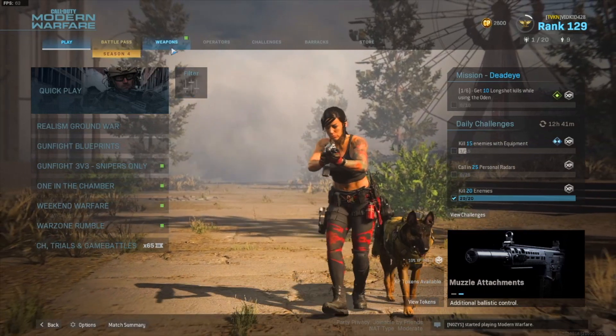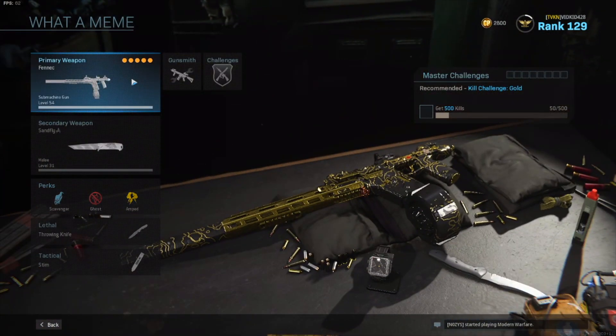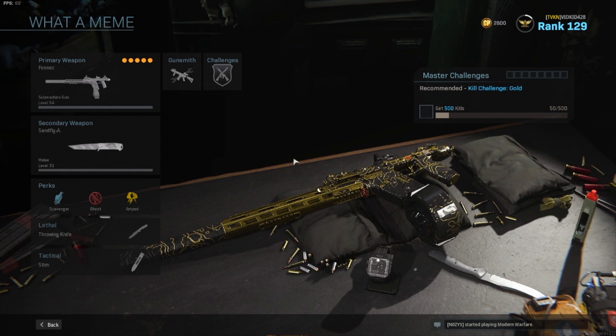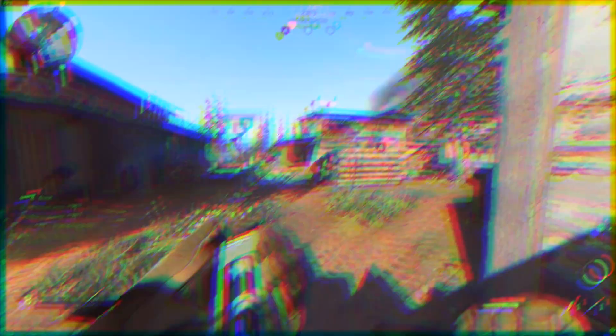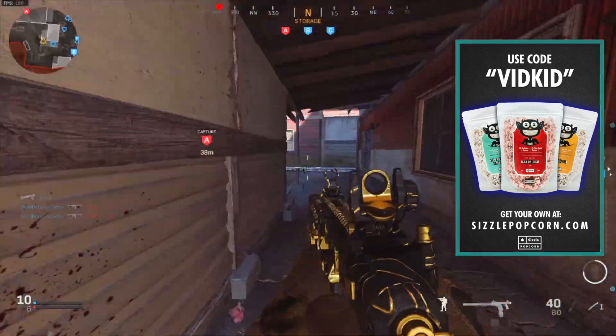What you want to do is make sure you have super high mobility on this gun. The reason I'm stating that is because though the Fennec has a very fast fire rate, it feels a little bit slower than other guns like the MP7, and on top of that the overall ammo capacity even with extended mags is just not all there.